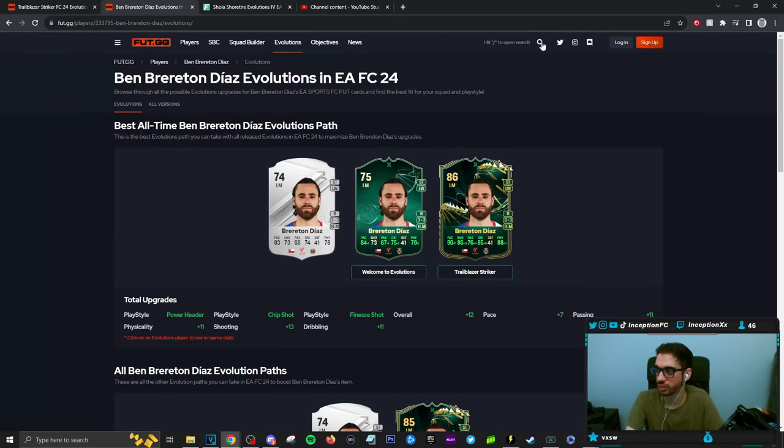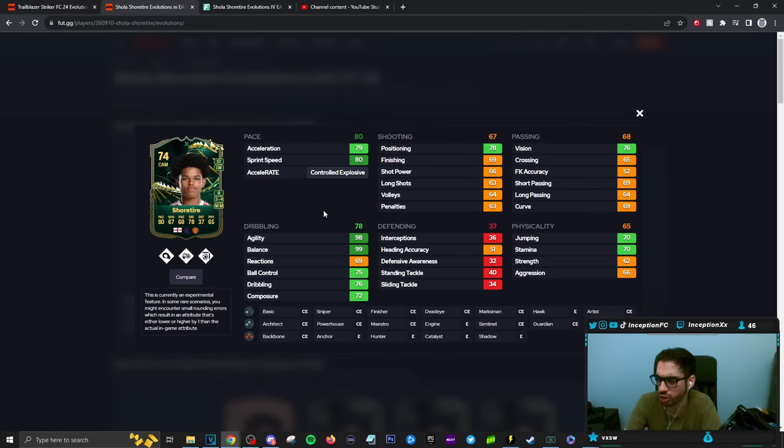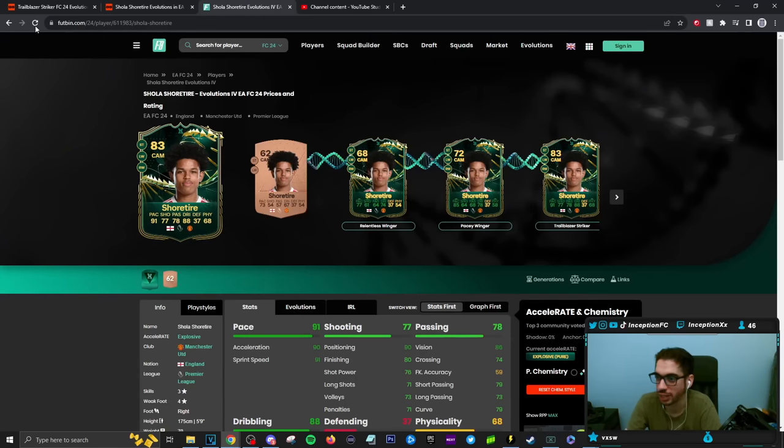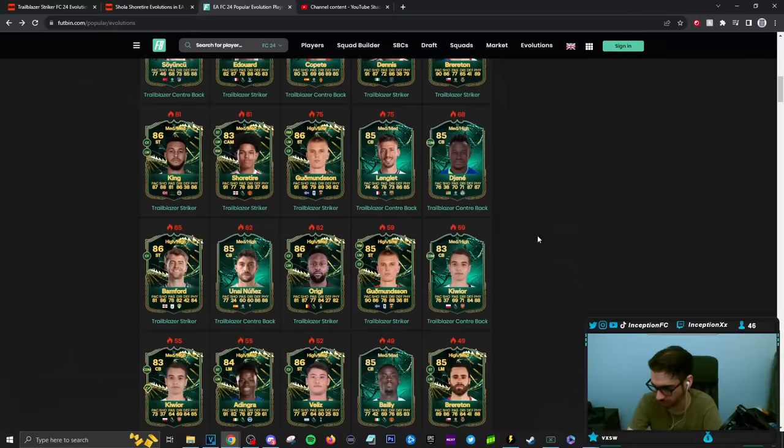Five foot nine, short — let's see this guy. Short, three-star four-star, marksman chemistry. That's sentimental if I've ever seen one. Deadeye chemistry style maybe — but that shooting is low. That shooting do be low. Maybe if Shorthyre does YouTube content, maybe. You know what I'm saying?